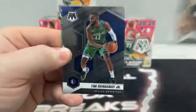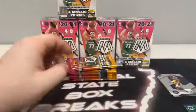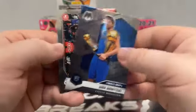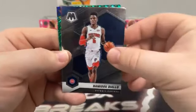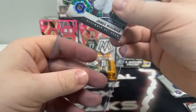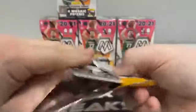Pack number one. We start with Kentavious Caldwell-Pope to the Lakers, Tim Hardaway to Dallas, James Harden on the National Pride, and our first green mosaic is Julius Randle for the New York Knicks. No rookies in the first pack. Pack two brings TJ Warren to Indiana, Bojan Bogdanovic covering Dirk Nowitzki on the Finals MVP, and a Bang insert of Trae Young for Atlanta. Pack three ends with Giannis for Milwaukee, Diallo to Detroit, Jay'Sean Tate as our first rookie on the debut, covering a green mosaic rookie — the debut of James Wiseman for the Golden State Warriors. We'll sleeve and top load that one.